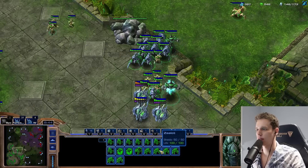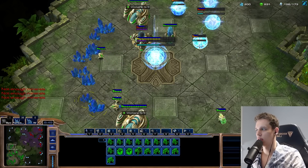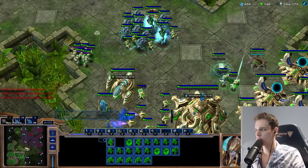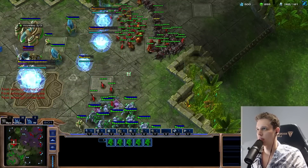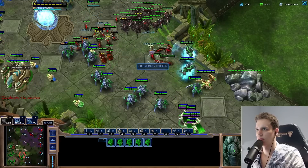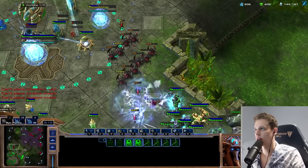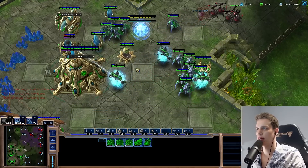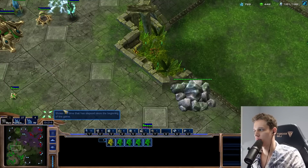No matter what attack level they're at, I never want to give up my Immortal for free — that's one thing I know. I kind of want to scout, so we'll do a little bit of scouting here with Oracles, just to make sure I kind of know what's going on. Oracles dealt with that relatively well. I feel like he has very few units right now. The Archon can move back as well — I'm just going to super battery this so I can actually do a good job.